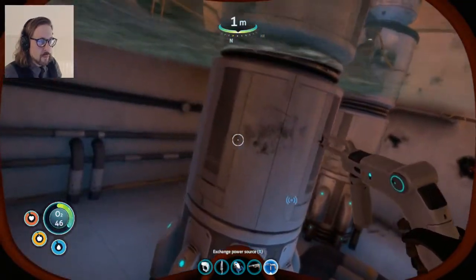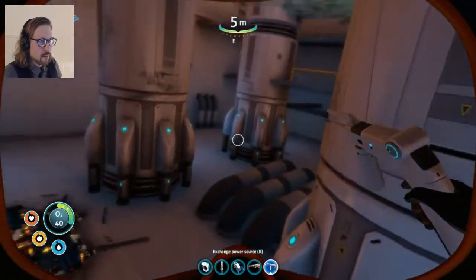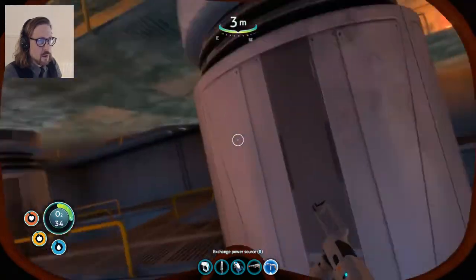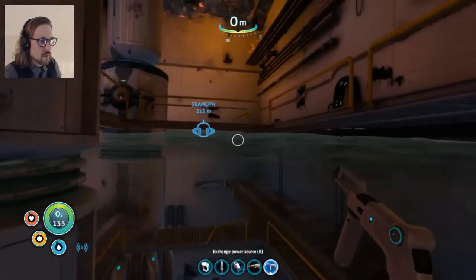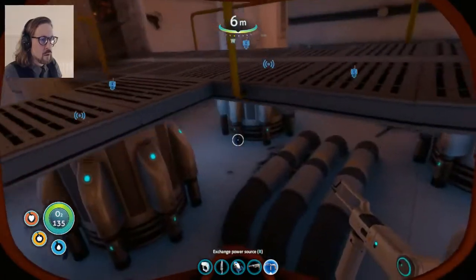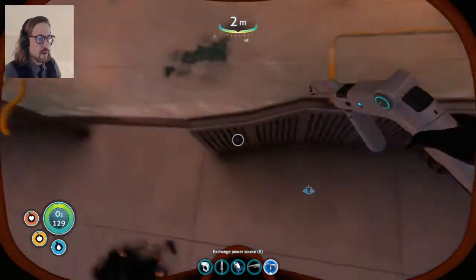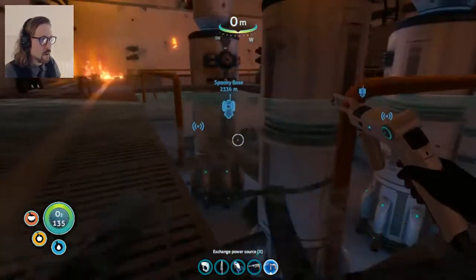Radiation level's dropping. Drive core bleach shield - radiation level's decreasing. Awesome. But here's my question - does that only mean the radiation in the drive core room, or does that actually mean the entirety of the Aurora area is decreasing its radiation? Because it would be pretty freaking awesome if I wouldn't have to wear my radiation suit wherever I go.